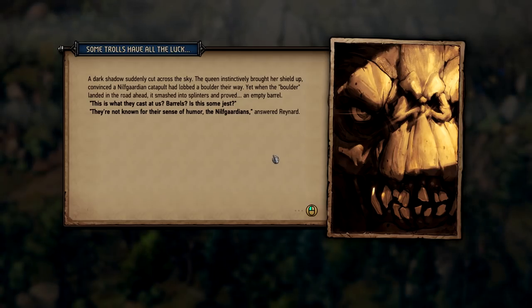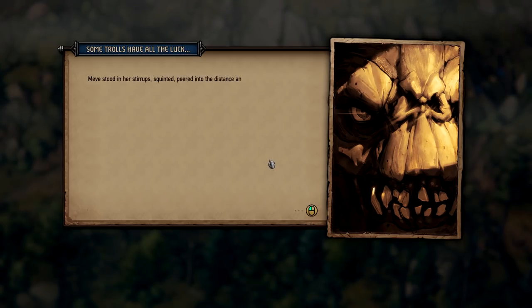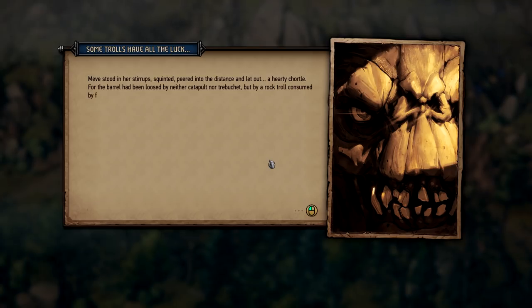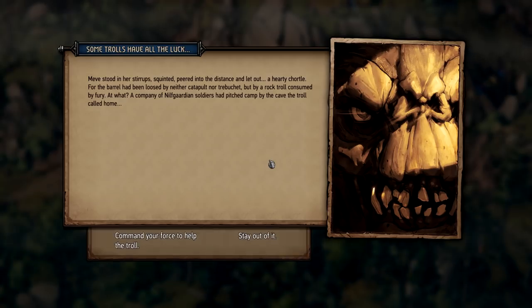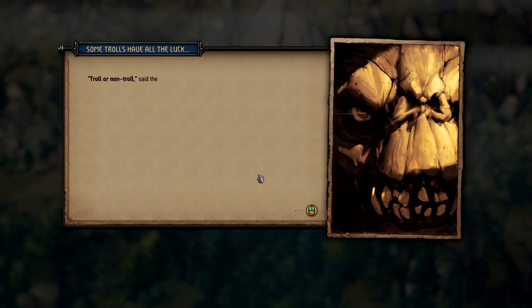There was actually more VO in this game than there was in the entire Hearts of Stone expansion for The Witcher 3. Yeah, so there's a lot of story for you to experience — we have more lines than the Hearts of Stone expansion. There are different ways in which we tell the story: text events with an illustration and a narrator describing what happened, but you also have dialogues and cutscenes.